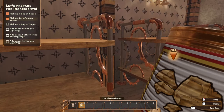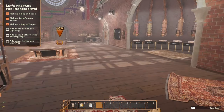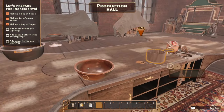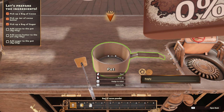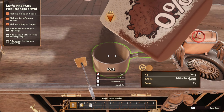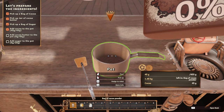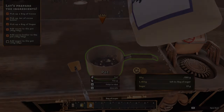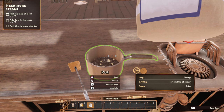There we go. And a bag of sugar. Then we go over here — add cocoa to the pot. How much? 45 grams into the pot. And then add cocoa butter. It's now time to turn on your machinery — feed the furnace to power up, lead the power to the stove to heat up your ingredients.